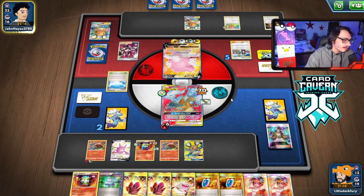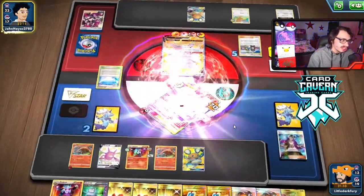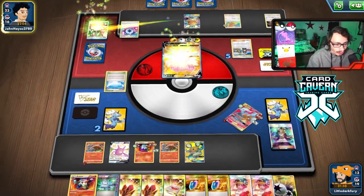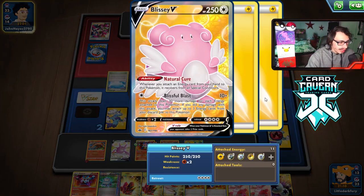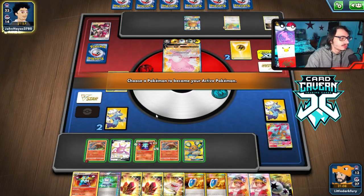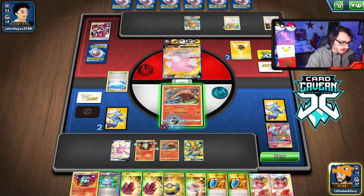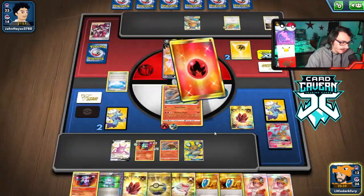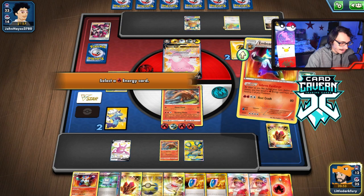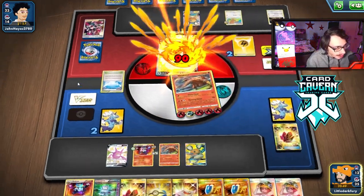Team Flare Grunt? Sure, that doesn't really do anything. If they want to strip energy off my Reshizard, be my guest — that is going to be GGs. They take out my Reshizard finally, but it put in a lot of work. That Blissey had 11 energy on it — one thick Blissey. But that's GGs — we attach, play the Crystal, put the 3 energy on Heatmor with Fire Crystal, and that's game. 6 energy, knock out the Dene, take the win.